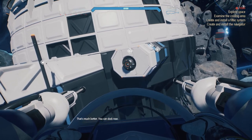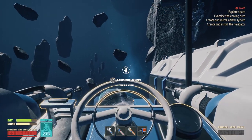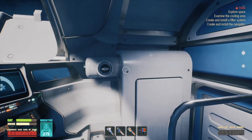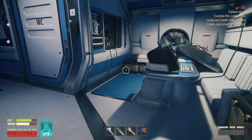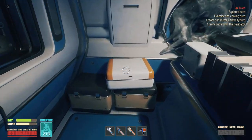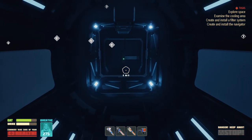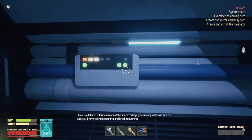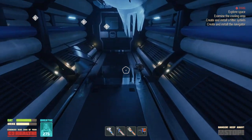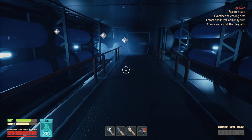That's much better — you can dock now. There we go. I can only stop navigating the ship when I dock, which makes sense, sort of. So now let's head out. I have no detailed information about the liner's cooling system in my database, but I'm sure you'll have to find something and break something. Yep, as with everything else we've done — find it and then break it.